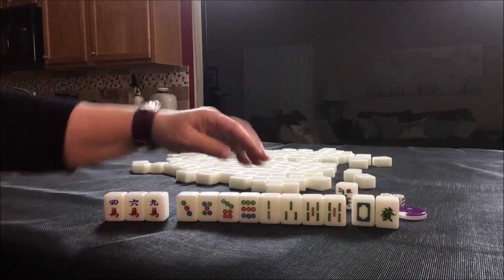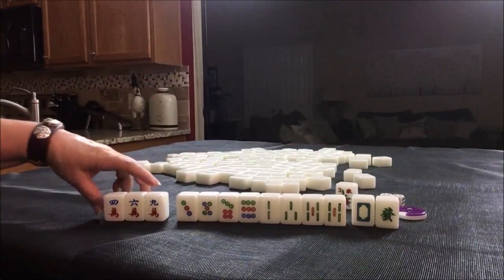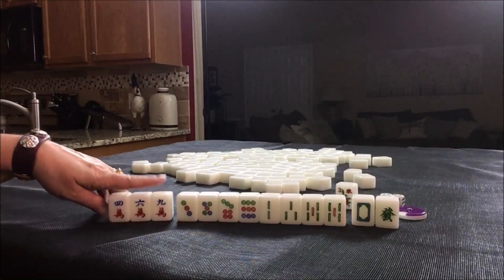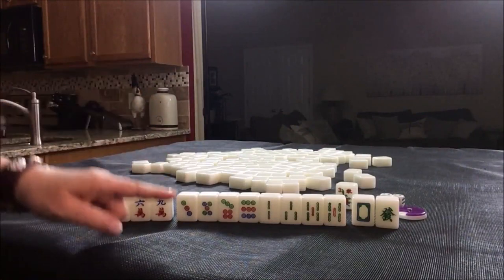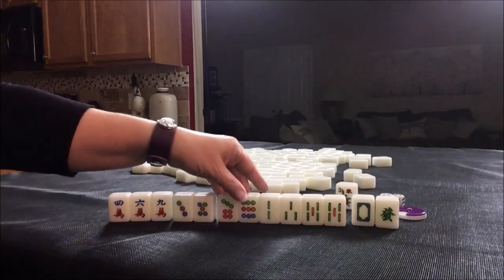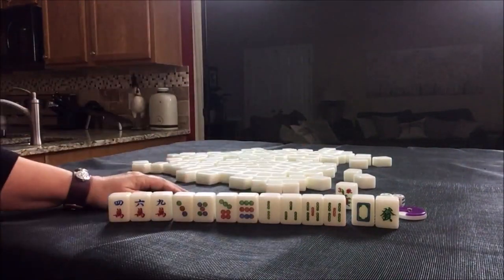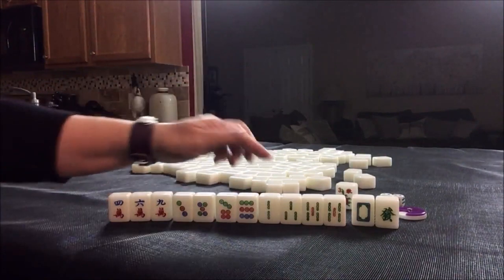Then, depending on what we draw — either dots or bams — go for a half flesh. Discard these first. If you mix chows in different suits, those are not going to give you any value, so it's going to be one or the other.